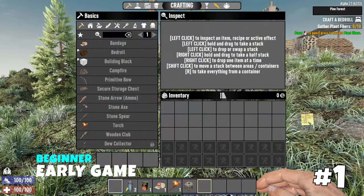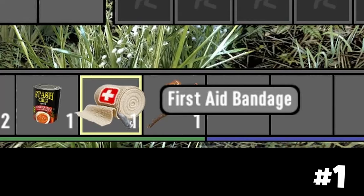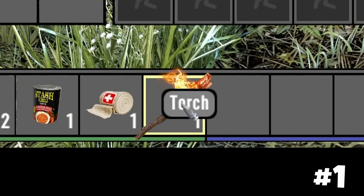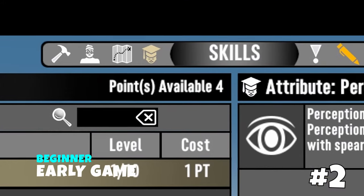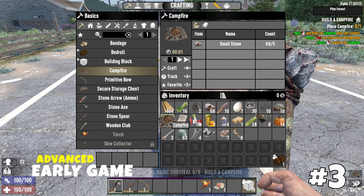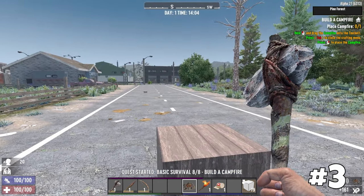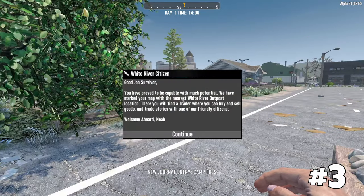Drop some of the starting items. The claim block can be crafted later, and the starting node is useless. The torch is also not very effective as a weapon — it's mainly useful as a light source. Complete your tutorial quests immediately to earn 4 perk points that will greatly help you get started. If you want to start in a specific city, you can postpone the final tutorial quest.